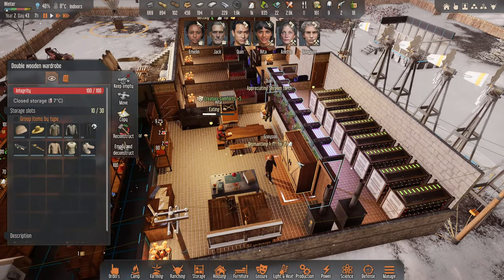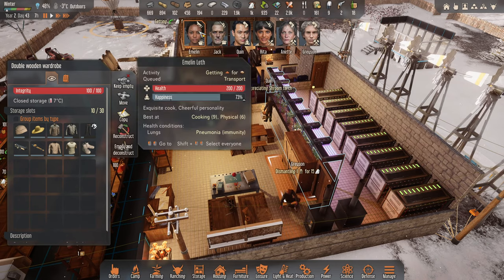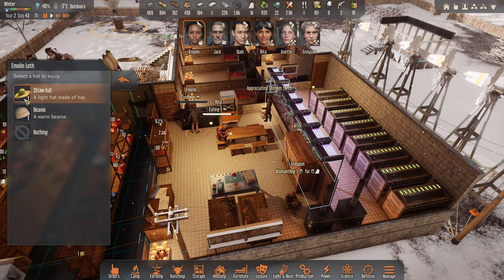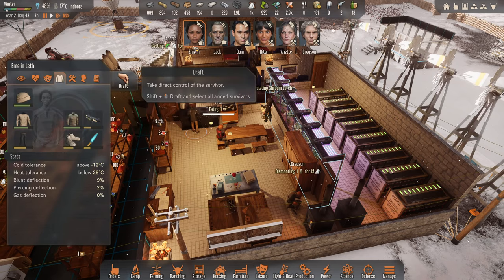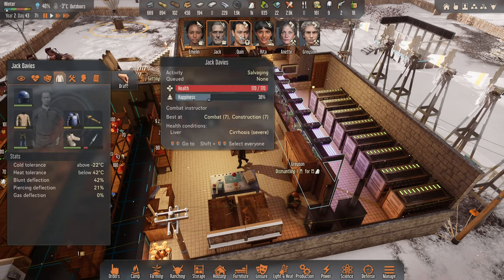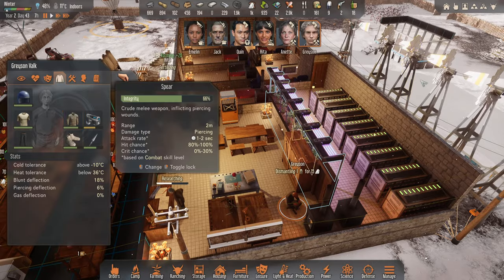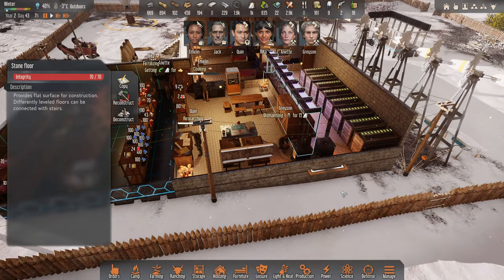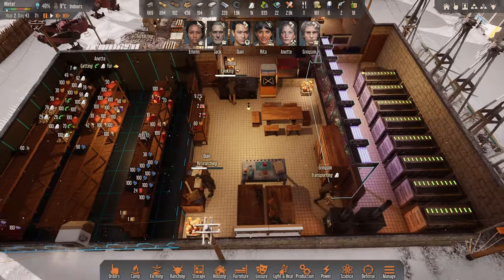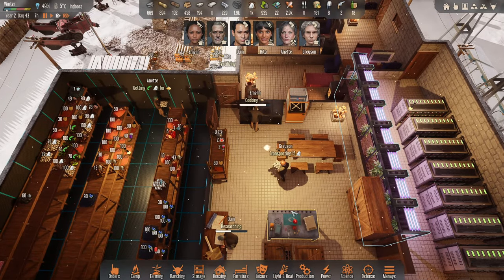Clothing-wise we're okay, we're not doing too badly, but I want to get into the synthetic gear. We just need a synthetic helmet — Eminent has one and everyone else has one — and then we've got to get working on the rest of the gear. But not a lot we can do; we don't have any cloth really. Annette is working on animal fats right now, that's fine.